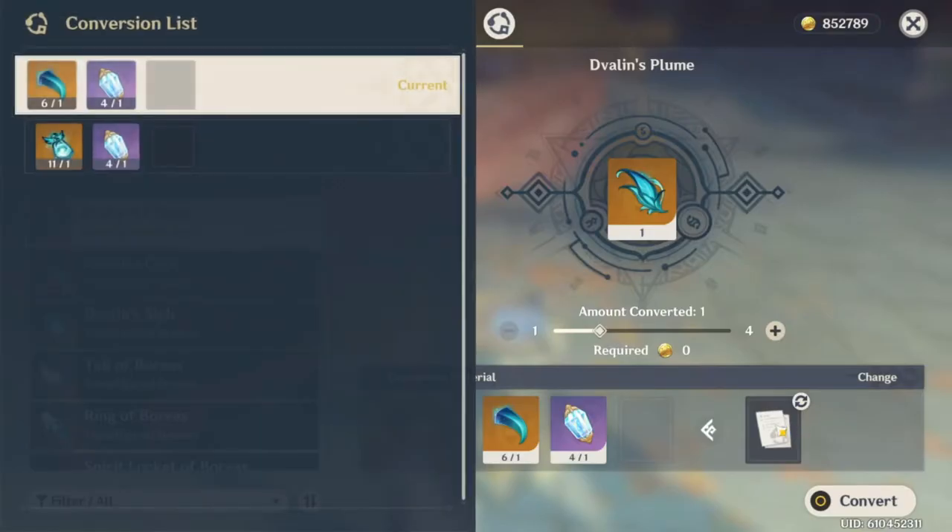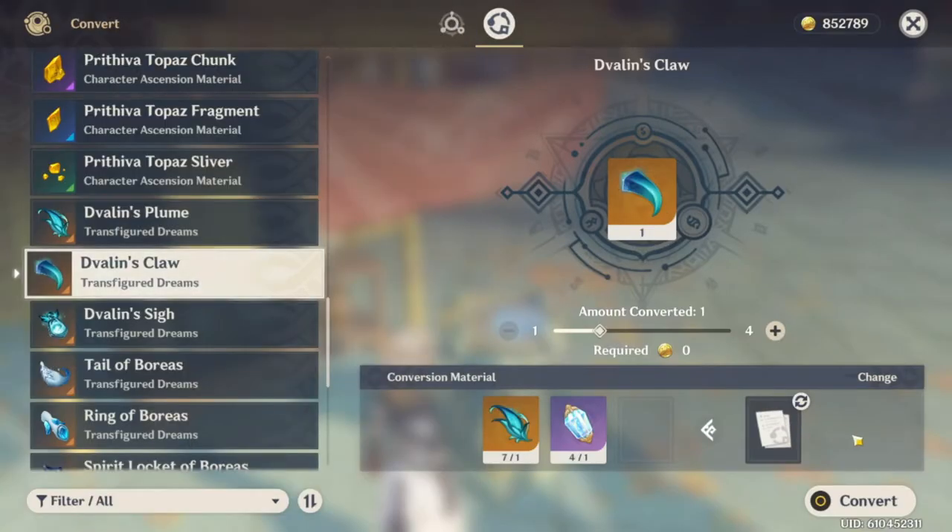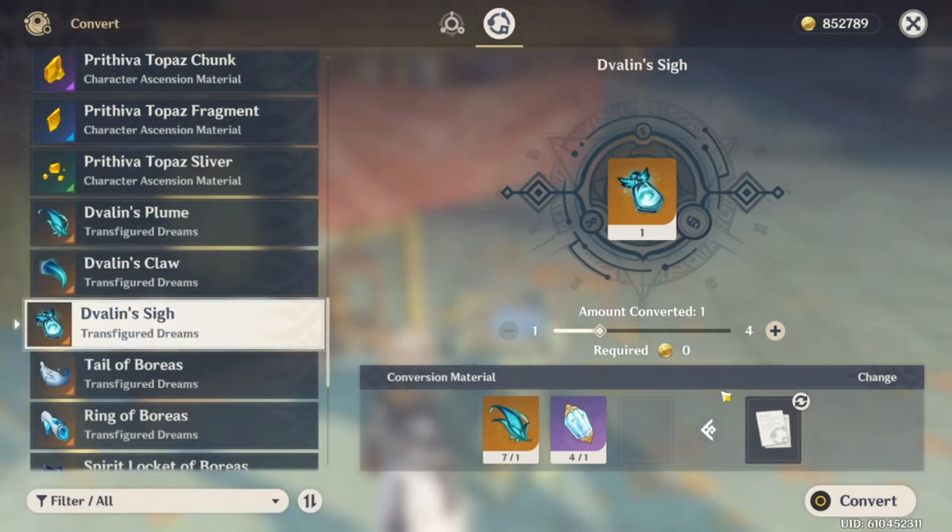In Alchemy, there's a new weekly boss item called the Dream Solvent. It can change one weekly boss drop into another, but it has to be from the same weekly boss.